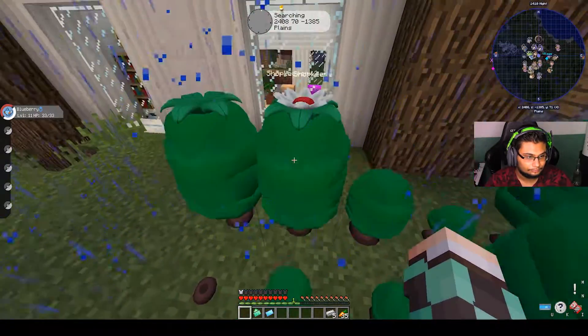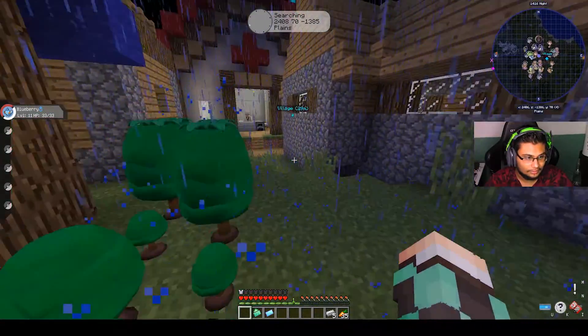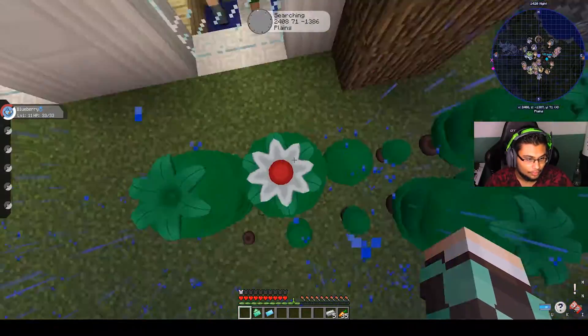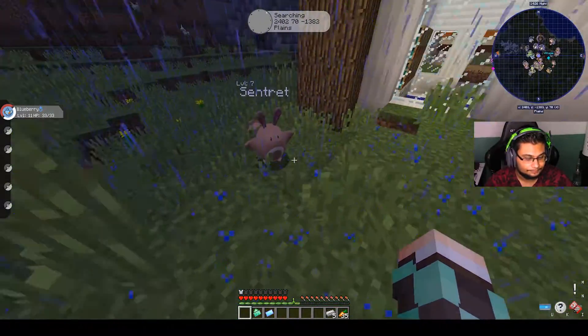I just need one black apricot. I don't even need blue because there's blue back home. Next to the Pokémon Center — Edwin said it's in front or something like that. There's an apricot farm — one of them has a red apricot growing but it's got a white ring around it, which means it's not done yet.